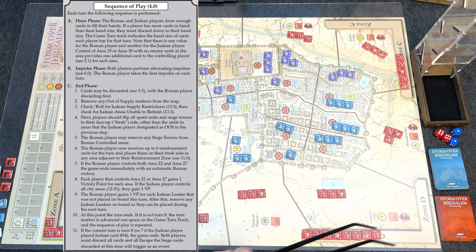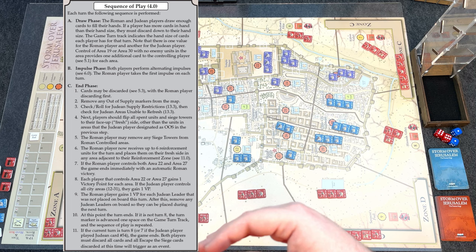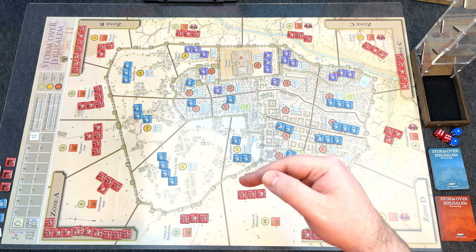Each turn starts with a draw phase. You draw a number of cards as indicated on the turn track for each side, along with bonus card draws for whoever controls two special areas on the board. You then go to the impulse phase, where the turn takes place over a series of alternating impulses with the Roman player going first.